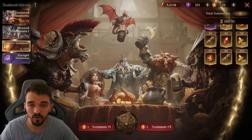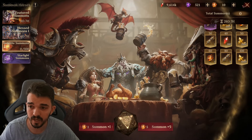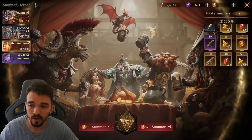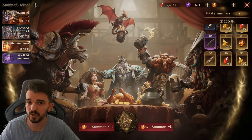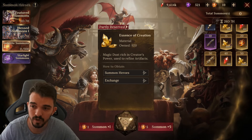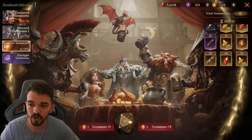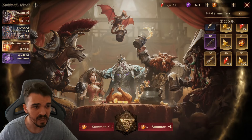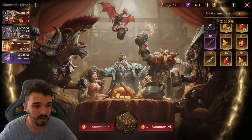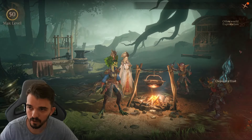This event banner option is only recommended for season one. For seasons two, three, and four I don't recommend it, because after season one you will have much more essence of creation — it snowballs every season. You will struggle in season one but after that, just make good choices on which artifacts to level up. At the start of the season, summon on the 80-summon regular banner and on the featured summons.